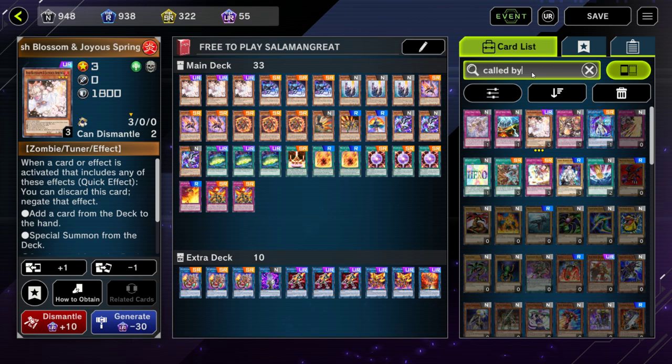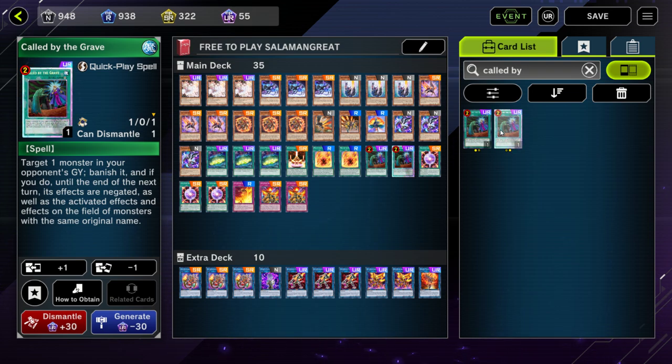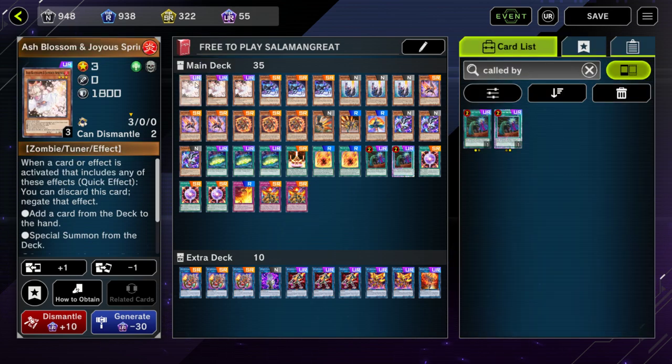The next thing I would recommend, because you want all of the anti-Maxi options you can get, is two Called By. This card is generically very good and it's going to be used in every deck once tier limit is gone. You're not crafting this just for Salamangrates — you'll use it in every other deck as well. Craft two. This ensures you have five potential counters to Maxi if you go first, because the worst feeling is winning your coin toss and then getting Maxied and having to pass your turn. These two plus the two Ash Blossoms puts you at a total of 120 ultra-rare points — just make the investment.